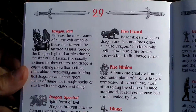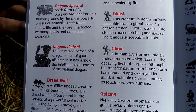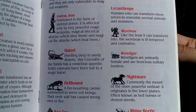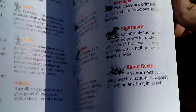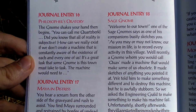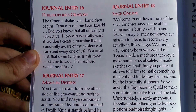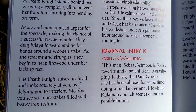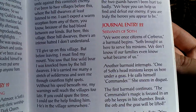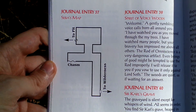Here are some enemies from the game. And here are the journal entries that you should read on several parts of the game when you play and the game asks you to do so — to read the journal entry. This saves some space. Also some map here.